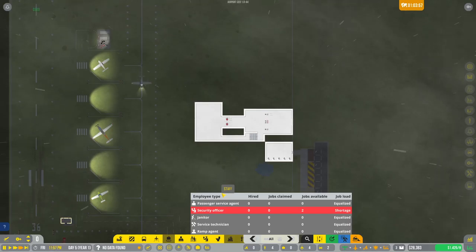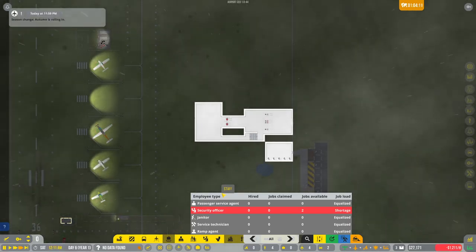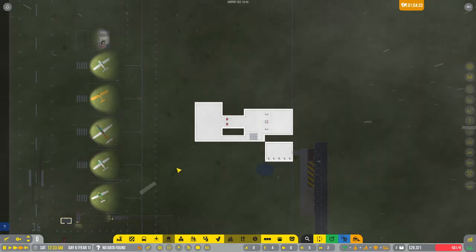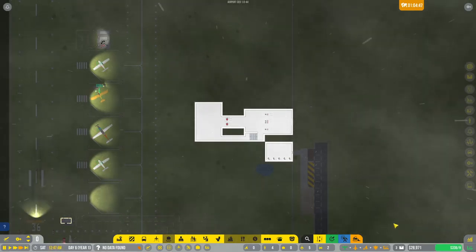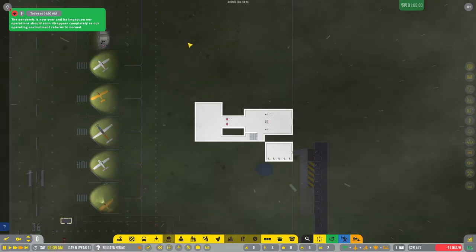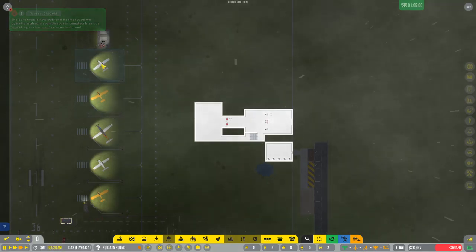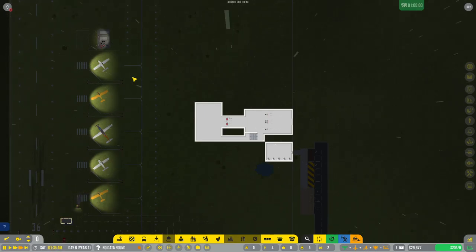Hello everybody and welcome back to Airport CEO, this is episode 2 of our let's play on extreme difficulty. Between episodes I let the game run for a minute to get some extra cash. As you can see we only have $28,000, we didn't get much. During that time there was a pandemic, but that didn't impact passengers since it's only general aviation.